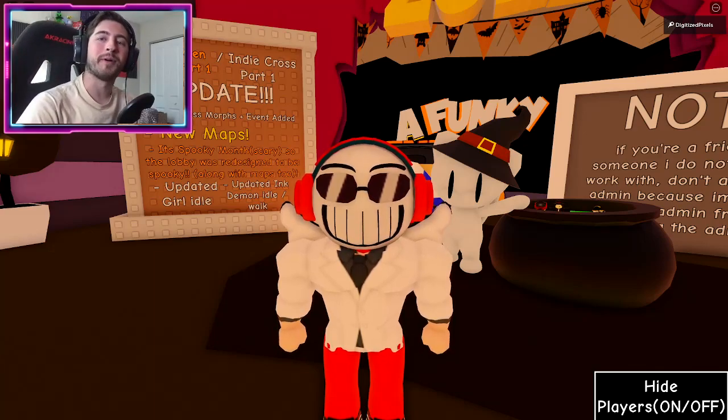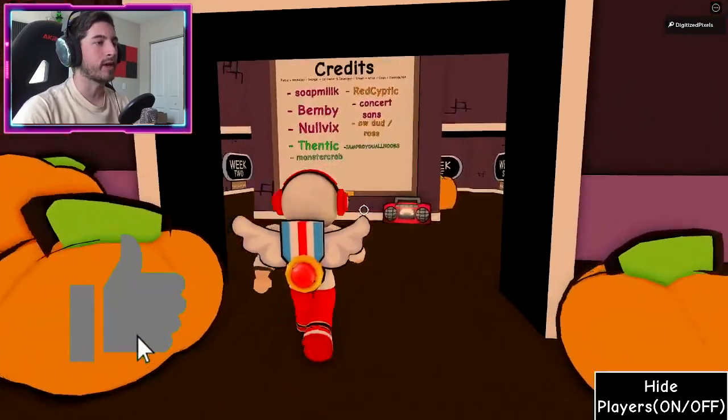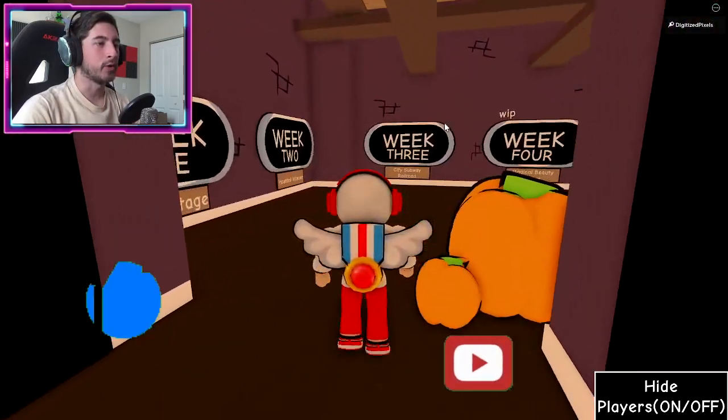Hello everybody and welcome back, my name is Digi, and today I'm showing you guys how to get the badge called Bob. To get Bob, what we're gonna do is head over into the maps and go to week three, the City Subway Railroad.